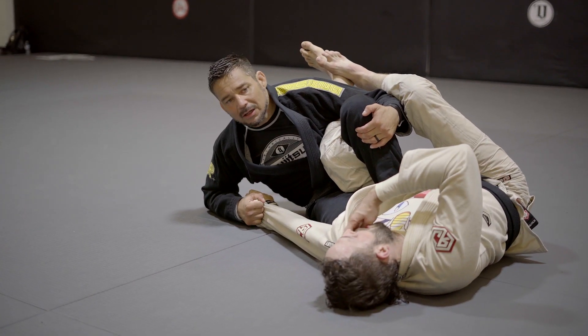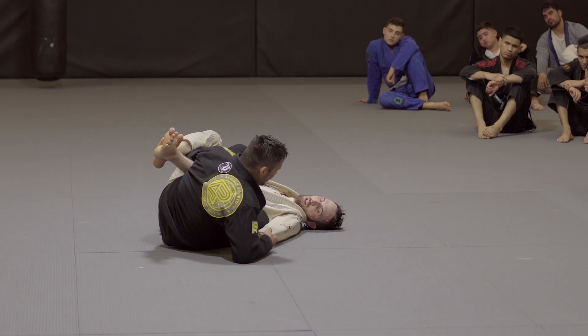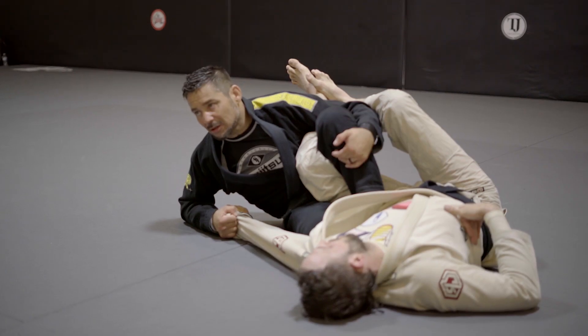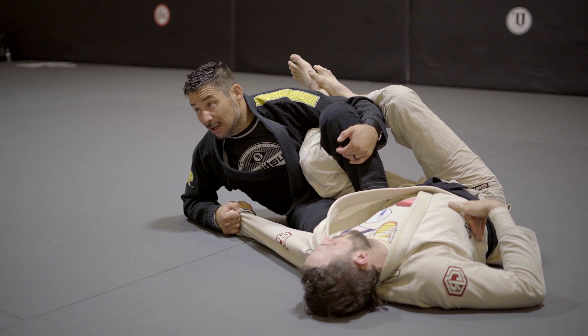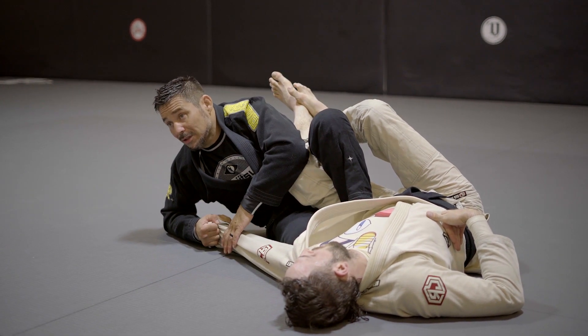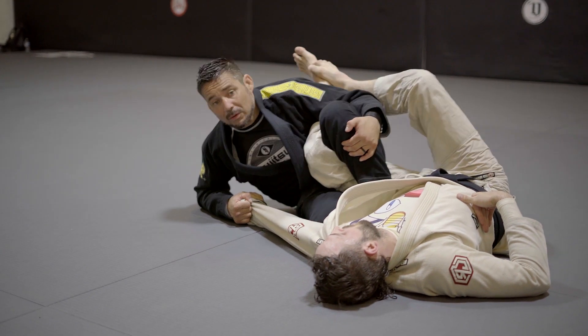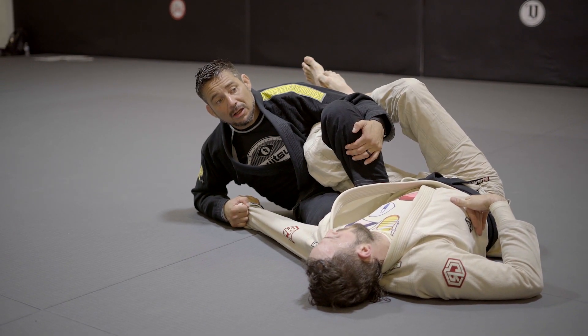First thing we're starting off with — everybody's got to get a partner. Keep a C-clamp grip here. Tell the person playing guard, your training partner, to start attacking your leg. If they can attack your leg, then you've got to do better at grabbing this, and you also got to make sure that you're pinching here too. Try to make it to the point where they can't have access to this leg.